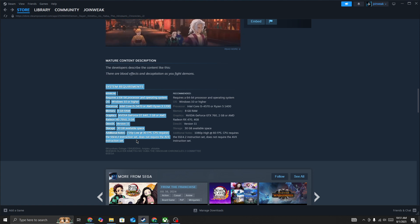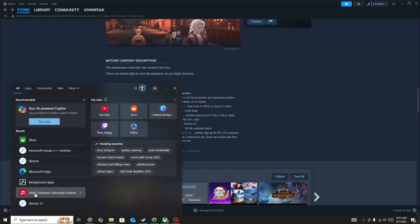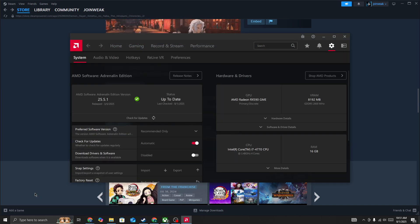If your system meets the minimum system requirements and you still face the issue, then you need to go to your graphics card and update it to the latest version. Go to the search bar or Device Manager and open your graphics card. Click on the settings icon in the top right corner, then check for updates. If there is any update available, update your graphics card to the latest version and try again.